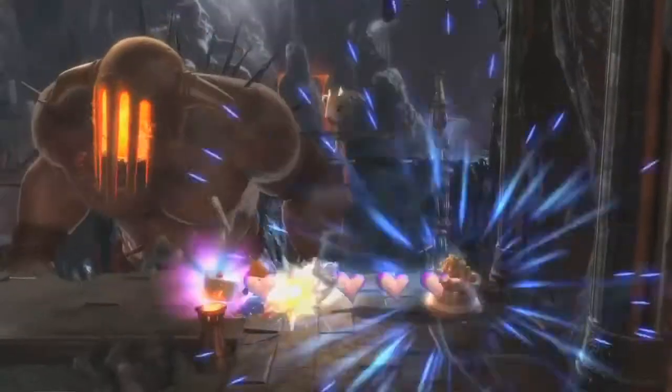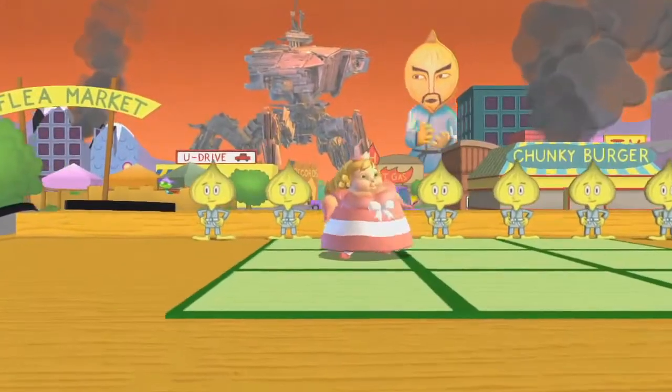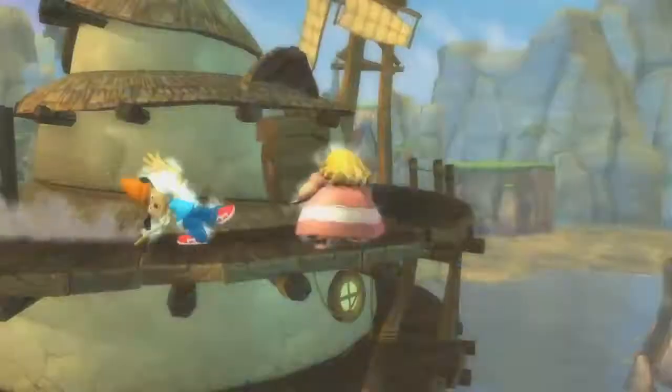It's all about specials. Her level one super starts out with one of her villagers — the wizard — who summons a cake mirage. She'll come charging forward towards that cake, and anyone who stands in her way gets obliterated. It's really good, fast moving, covers a lot of range, and she can take out anyone.